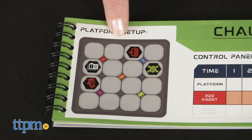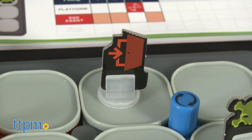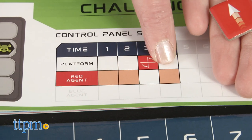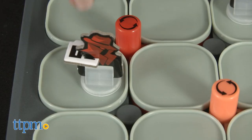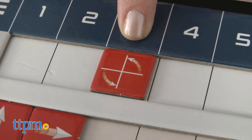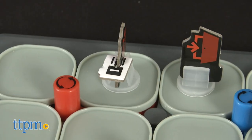The first phase of each challenge is Code It. You've got to program red and blue agents to pick up data files and reach their corresponding exit points. So basically, given set parameters, you need to figure out how to move the agent on the game grid from the starting point to the exit. What's cool is that the agent piece isn't just going up, down, left, and right. The game grid has five rotating platforms, so if a challenge requires rotation, you'll have to keep that in mind as you program the directional moves.